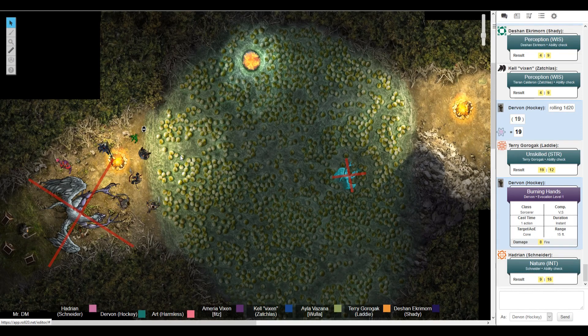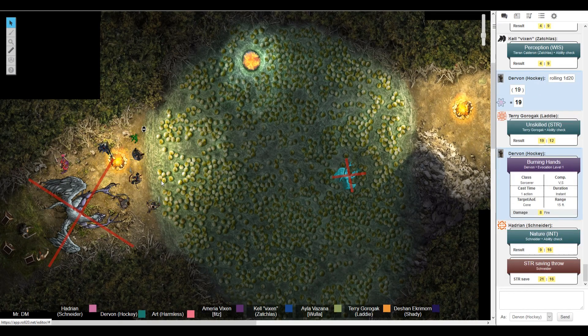I try to break the lock open with my rapier. Roll a strength check, or just an attack. Do you have proficiency on that? I do. Then roll unskilled or an attack. I'll take it as a 19. You managed to break the lock.